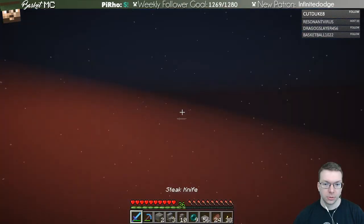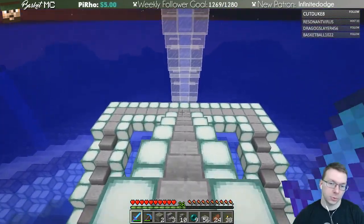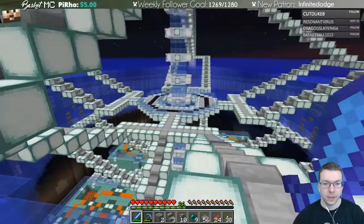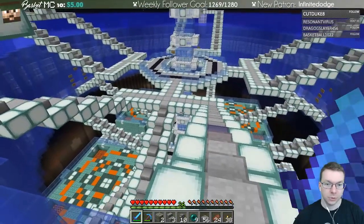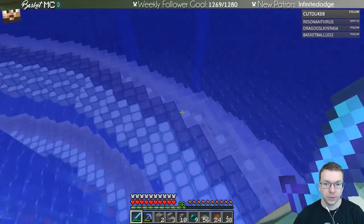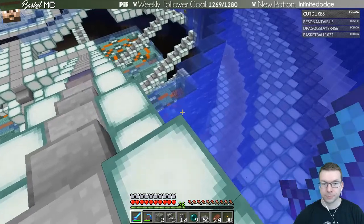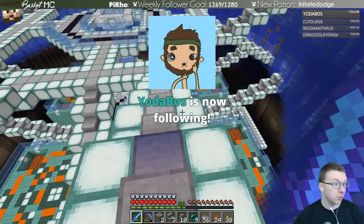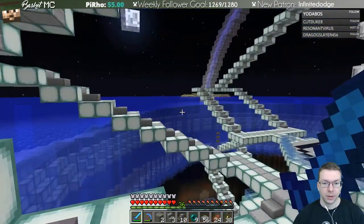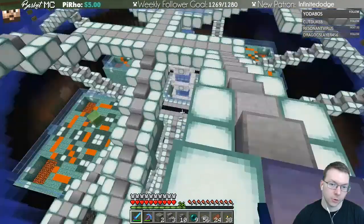So popping into the iron farm — this thing here is the top. Let's go out here so we can see better. This is where you come in. There's an item elevator that goes through the middle, up into the water stream, then it comes down and goes into all these chests inside the water with a sorting system behind them, all going all the way around the whole ring.